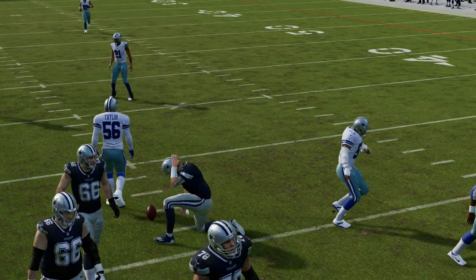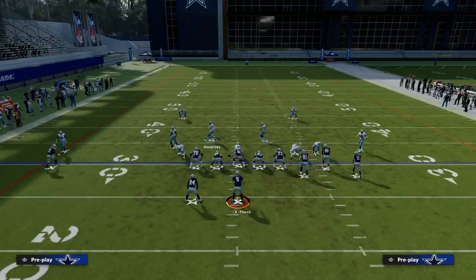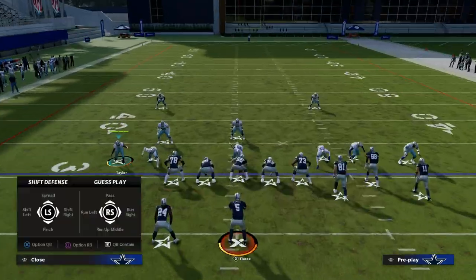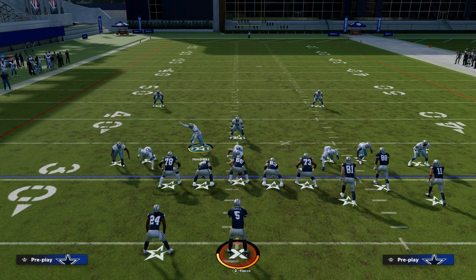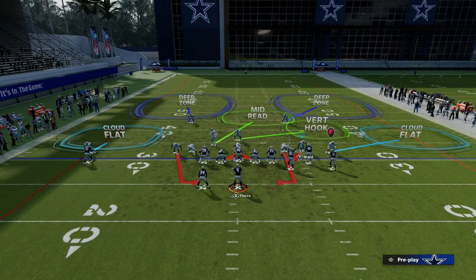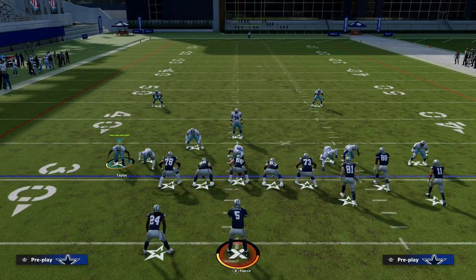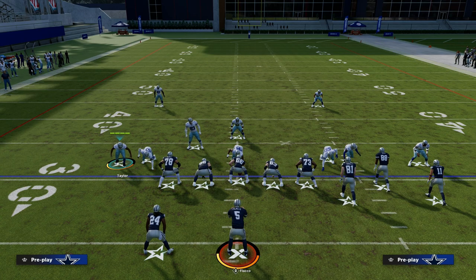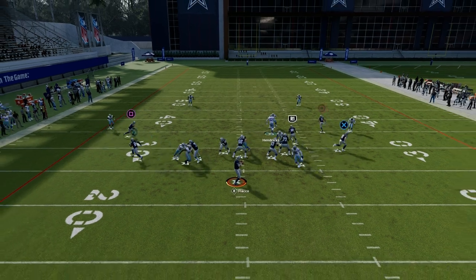Another option: if you want to have auto flip on, you can do that. Same basic principle — just slide this guy in a step or two. Now, the big problem is what it does over here, specifically with the bunch. You might want to slide this guy in a step or two as well. Now you have that double loop concept created just by those small manual player movements.